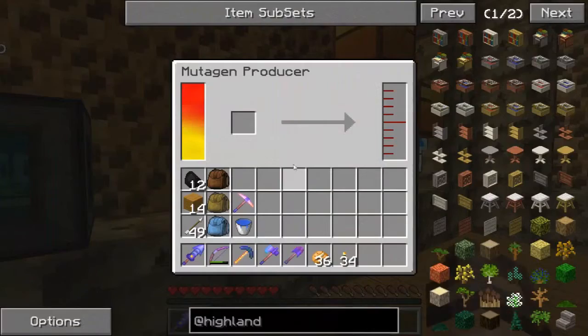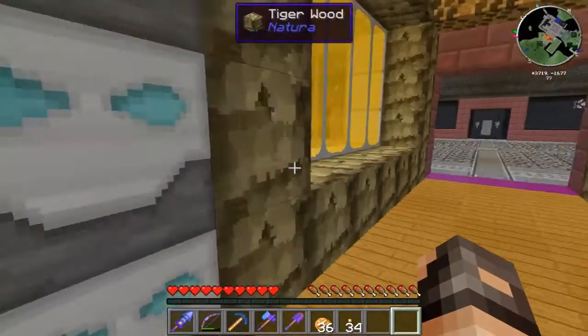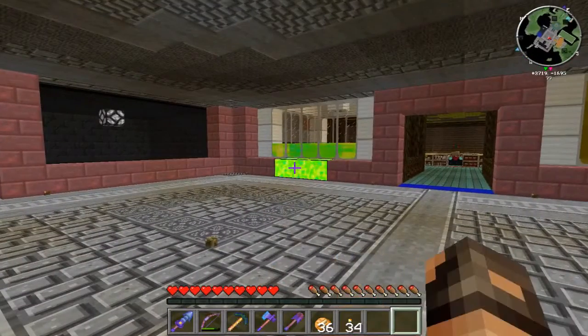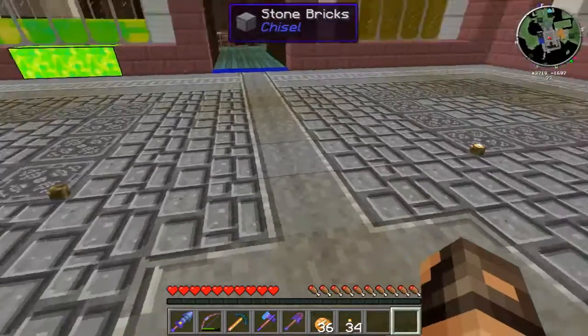It just takes so much power. I've been running redstone blocks through the mutagen thing that Adrian gave me and that's not giving me too much, but it's doing decent. I've stored up some more of that, just killing some stuff, but I've been helping Wish out so I haven't gotten too much myself.